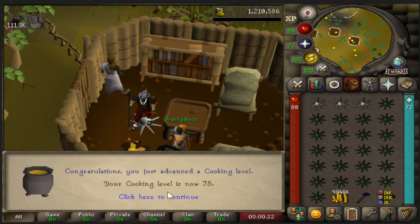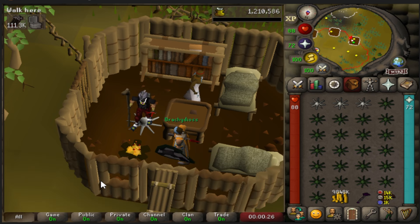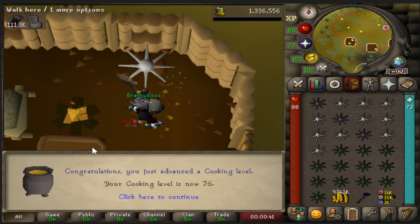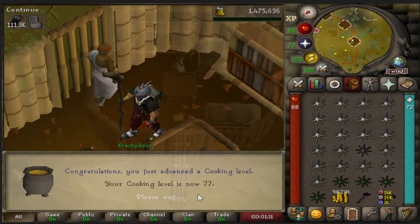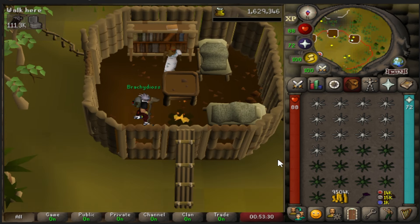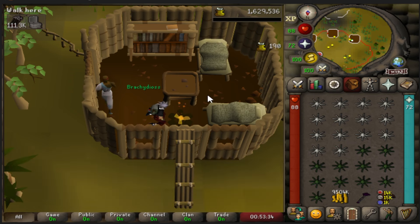75 cooking. I think those are in the Chambers of Xeric, which I guess maybe I could do a Megascale — it's been actually pretty tempting lately. 76 cooking, 77, 78 cooking. I'm glad I'm getting close because I'm really starting to not enjoy this method. I think I might need to find something more chill when I try for 99.